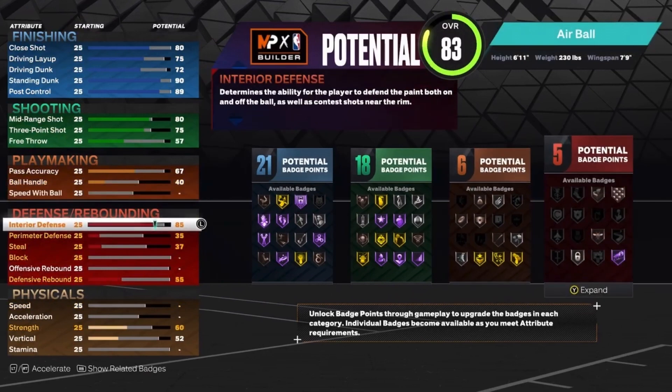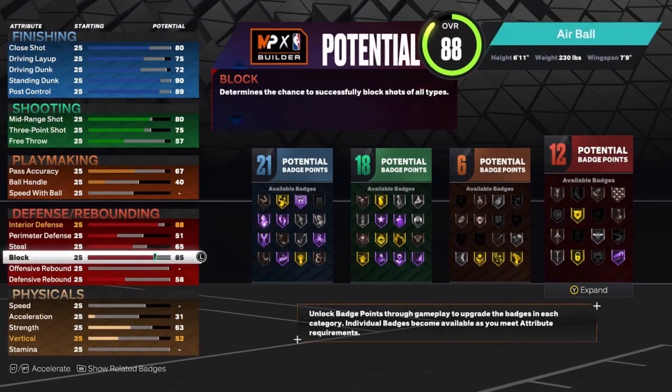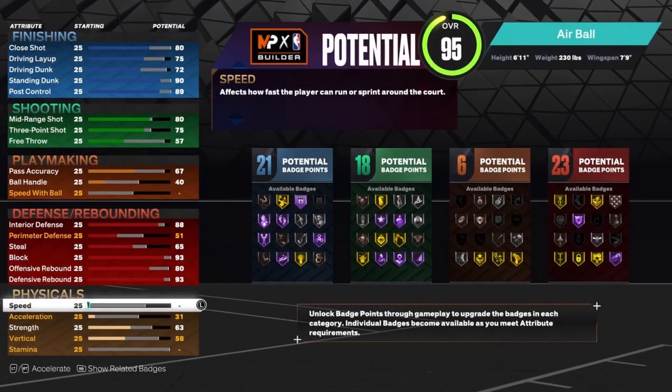For the defense, you want to put 88 interior defense, perimeter defense up to 51, steal up to 65, block up to 93 — 93 block will give you gold Anchor by the way. Defensive rebound up to 93, and offensive rebounding up to 80. That'll give you 23 defensive badges.